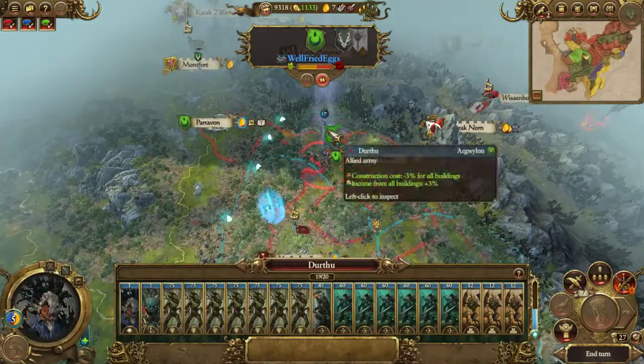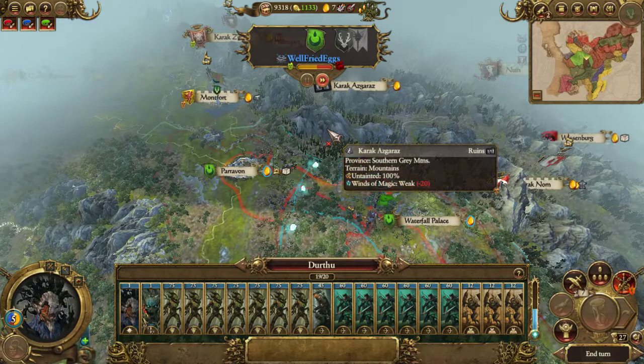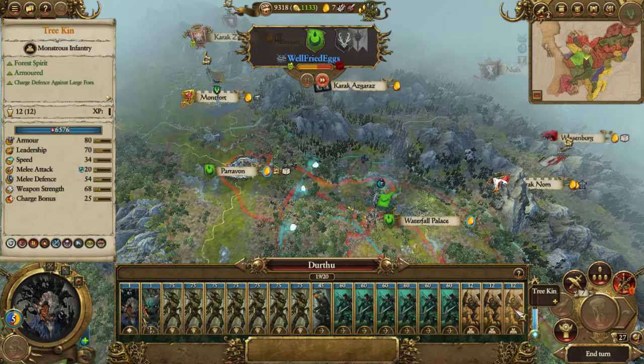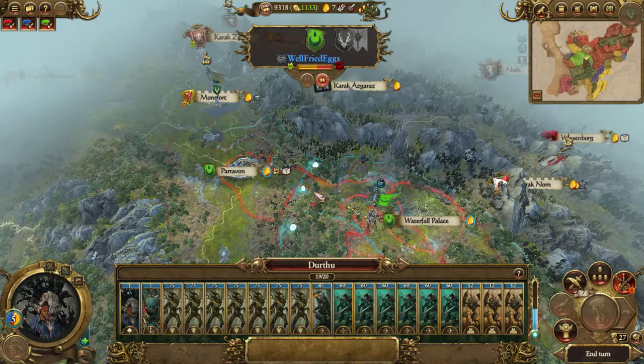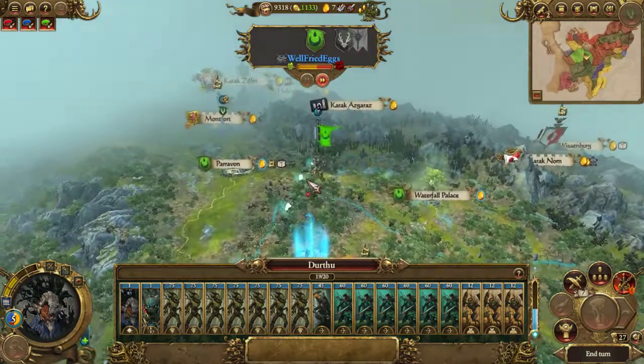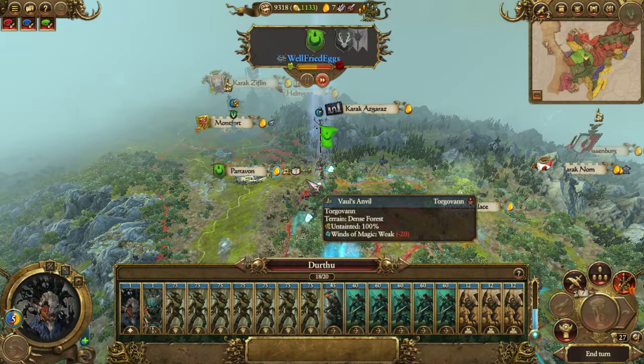Waywatchers can shoot in any direction but we have 15 extra men per volley. For 22 volleys that's an extra 330 arrows. You want the Waywatchers because they've got Hawkish Precision - if there's no enemy presence within 70 metres they get plus 15% armour piercing. As they get more experience their missile damage goes up.